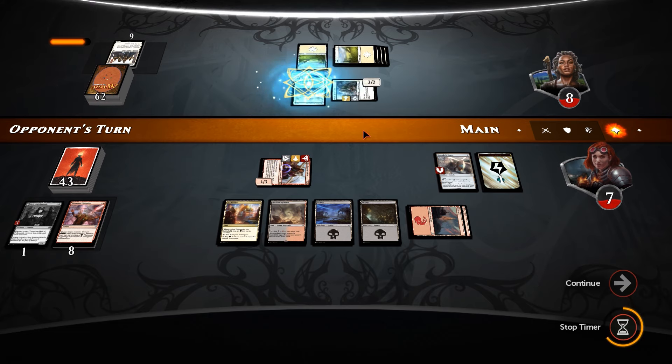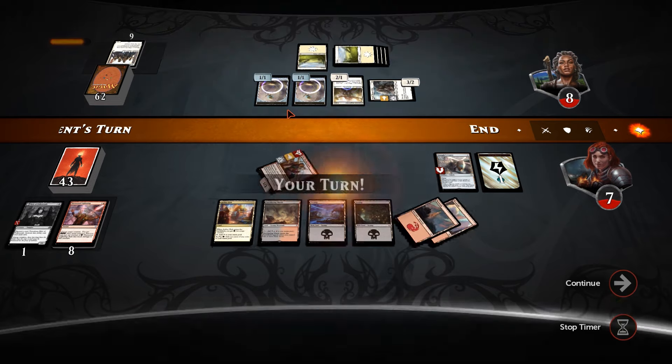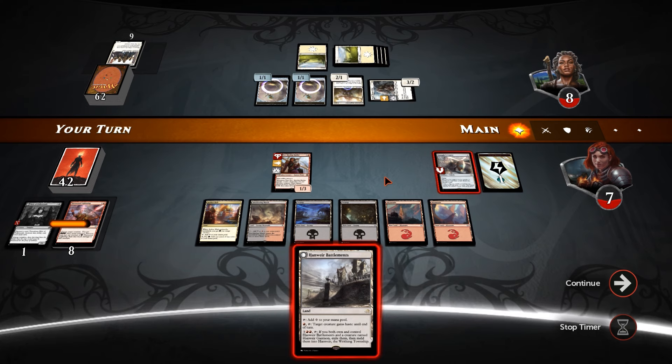Visionary Augmenter — yeah, this is where it comes down to the race now, because I bet he makes servos. And that's too much for us to keep up with, especially when we're drawing into battlements. So he gets in for three, four, five, six, seven — and we're dead.